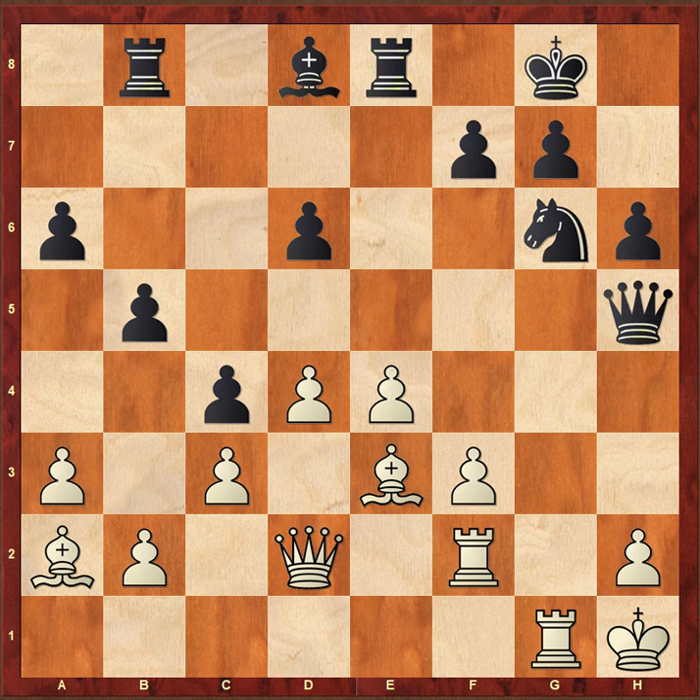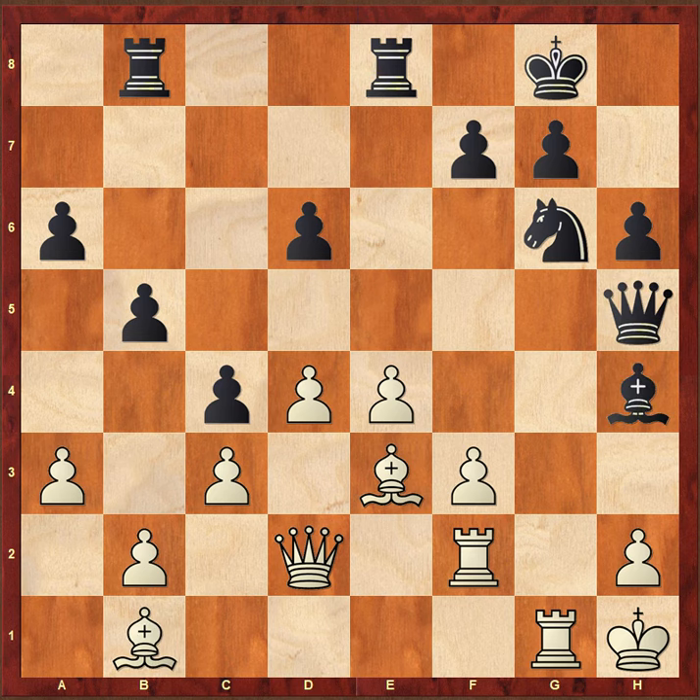Knight takes h5, queen takes h5, bishop b1 — bringing the last piece into the attack. After bishop to h4, rook f-f1, the rook is attacked. Rook ff1, d5.